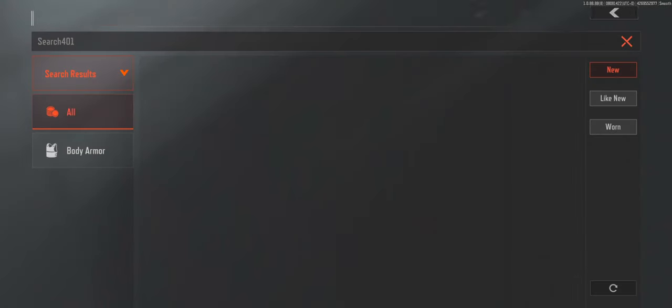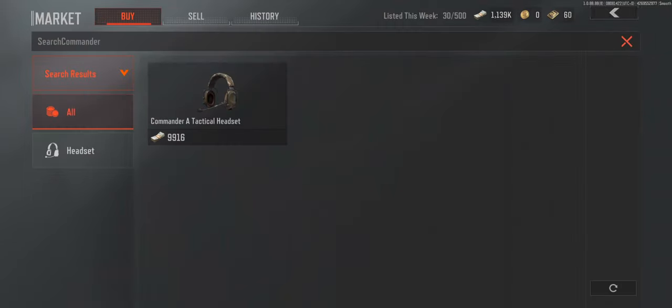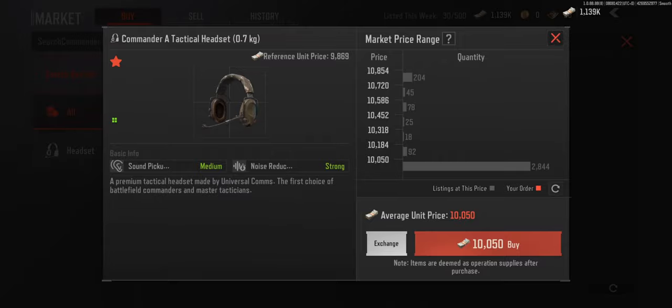For the headset, you want the Commander A Tactical Headset. It has the highest noise reduction and is one-third the cost of the GS-2. You can exchange for it with Randall Fisher for $5K, which is cheaper than the price of the Z038 headset.